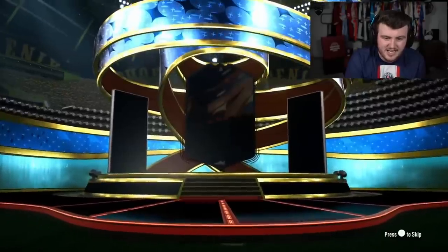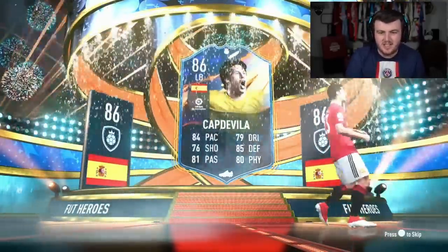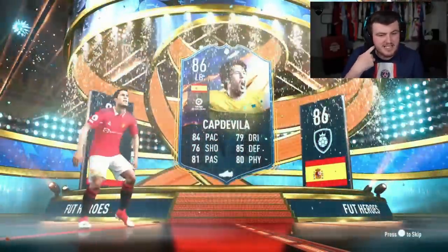We've got Mahars' pack next. Come on Mahars, let's get something good for you — one of the ones you wanted. Not Cap De Vier again. Oh, that's annoying. He's just not what you want. You're looking for something better than that and it just isn't it. We are somehow 14 packs in already.